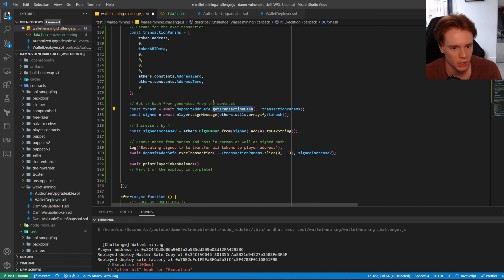We get the transaction hash, then sign the message. A key thing to note: when you sign a message in ethers.js, it prefixes it with the Ethereum sign message header — special bytes are added. This is so you can't accidentally sign arbitrary transactions. You also need to arrayify the transaction hash before signing, because it's a string and not an array of bytes — otherwise it'll sign the string of the hash instead of the hex value.